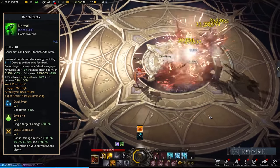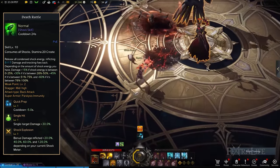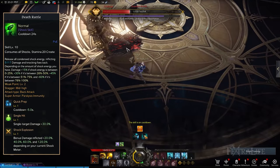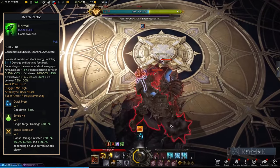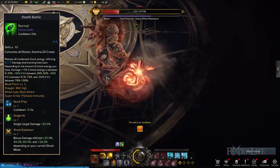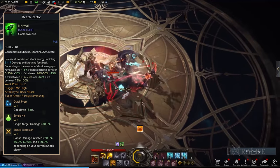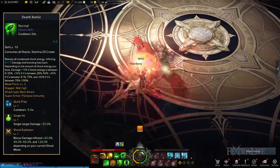Deathrattle stores massive energy in your heavy gauntlets to unleash the highest amount of damage possible. If you consume all of your Shock Energy, you deal the most damage because of the Shock Explosion tripod. You can then amplify Deathrattle's damage against single target bosses with Single Hit, and lessen its cooldown by selecting Quick Prep. Remember that this is a back attack skill, so be sure to strike enemies from behind. Additionally, avoid being hit by stronger enemies right before releasing Deathrattle, otherwise its cooldown will be triggered.